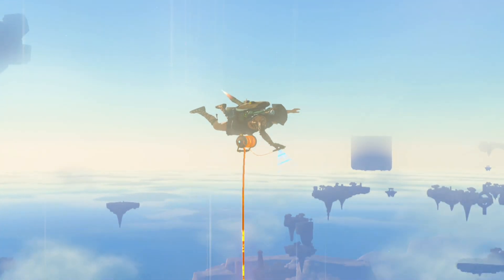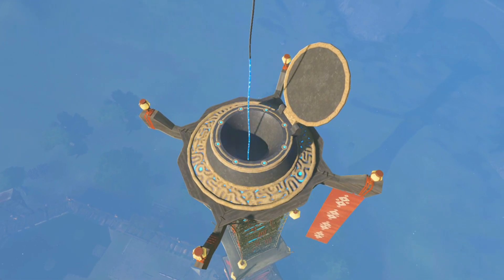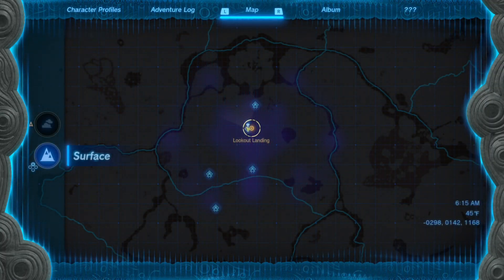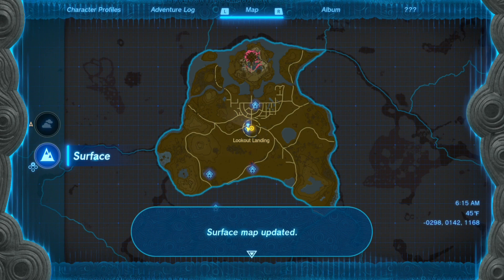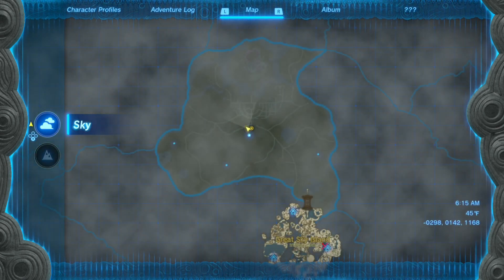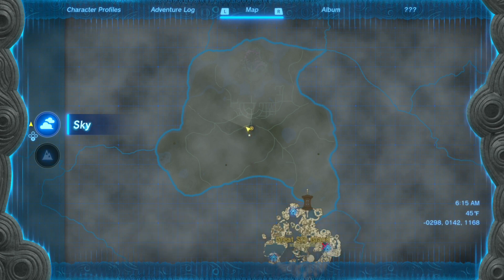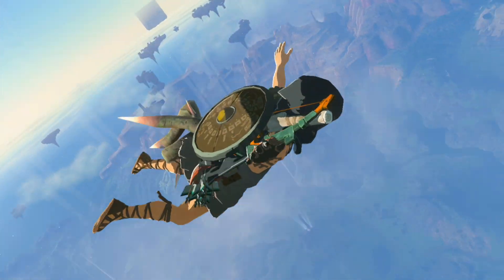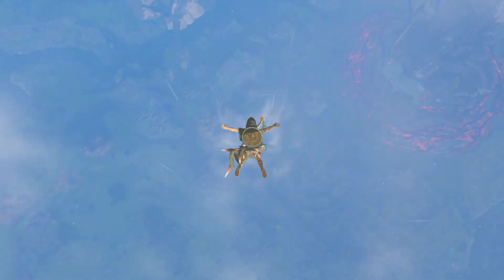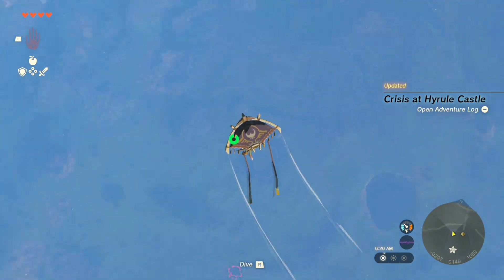There is no way you're getting good images from this — I refuse to believe it. There we go, that's what I wanted — surface map updated. Sky map updated, okay, we have the sky and the surface. And then Link realizes that he didn't keep the paraglider in his pocket, he actually set it to the side slightly and he friggin dies. He's just dead.